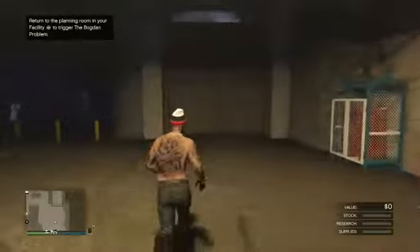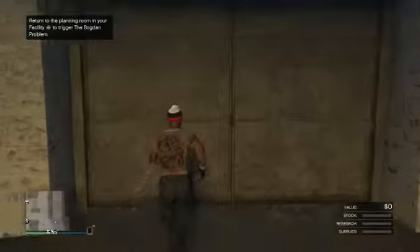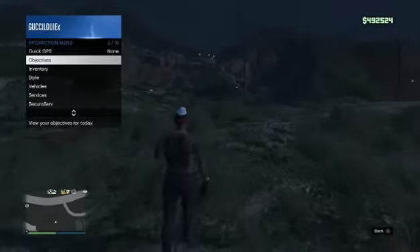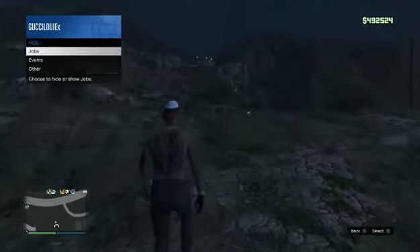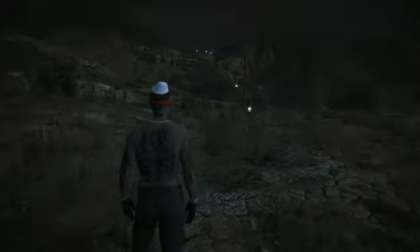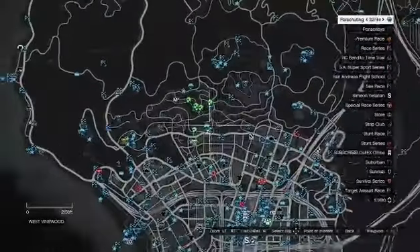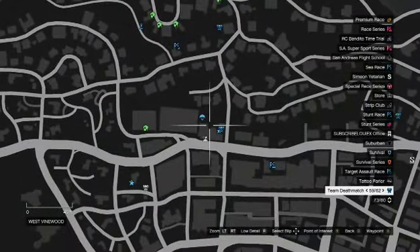Then you want to head outside. They did patch a lot of solo glitches, so this is a new one that's working. Once outside, you can do this three ways: you could job teleport, you could request the CEO buzzard, or you could drive a street car. Do not call any of your personal vehicles because that will mess up the glitch.